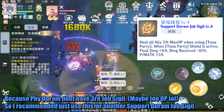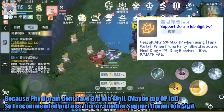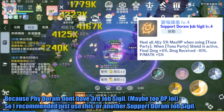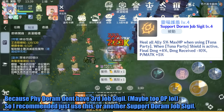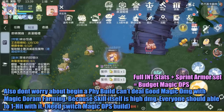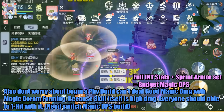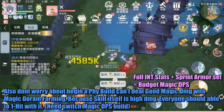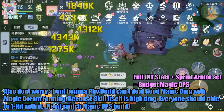Because physical Doram doesn't have a third job sigil — maybe because it's already too overpowered — I recommend just using the support Doram job sigil instead. Also, don't worry about being a physical build not dealing good magic damage with magic Doram farming, because the skill itself is already high damage. Everyone should be able to one-hit with it.